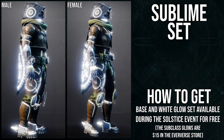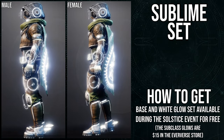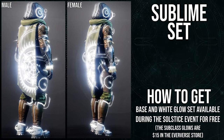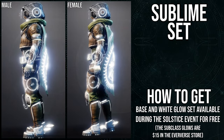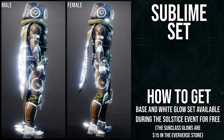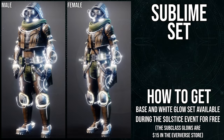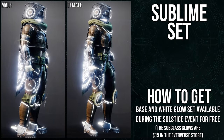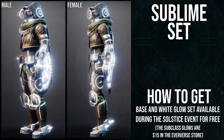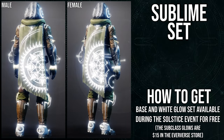So to start off, we're going to be looking at the hunters, Titans, and then warlocks. Hunters, here's your set. I like everything aside from the class item — I think the class item is the weakest portion from this whole set. But the helmet — dope. Arms — dope and symmetrical. Boots — dope, also symmetrical. Chest piece — dope, also symmetrical. I absolutely adore this armor. It's legitimately one of my favorites right now. Especially the chest piece — it has so much potential. I'm beyond hype to use it, especially now that we have the non-glow version. Whether you're male or female, I think both genders look really good with it.